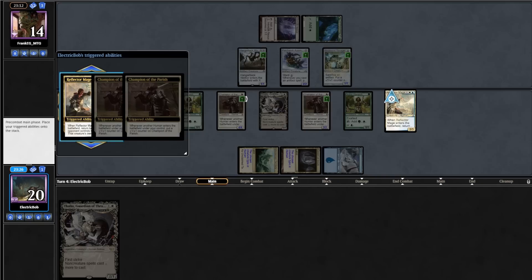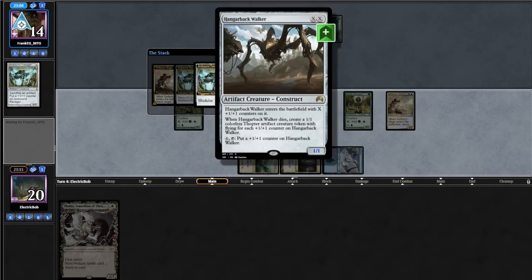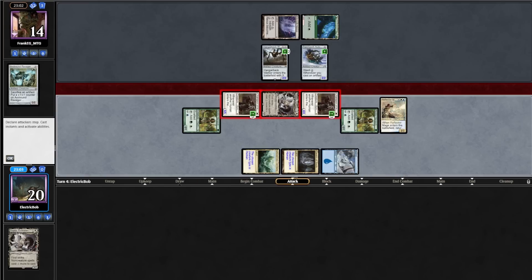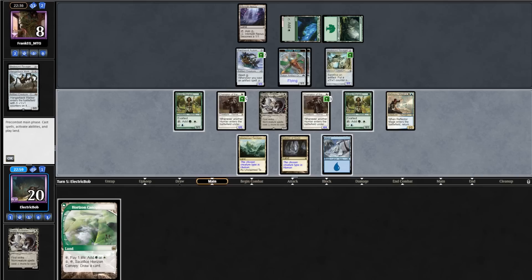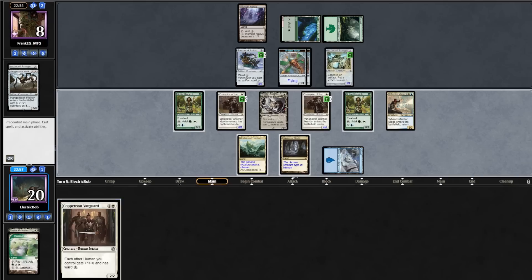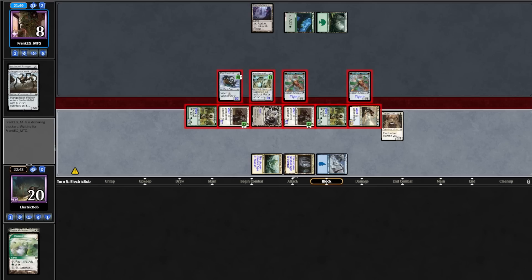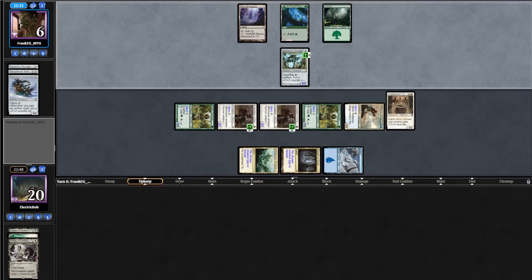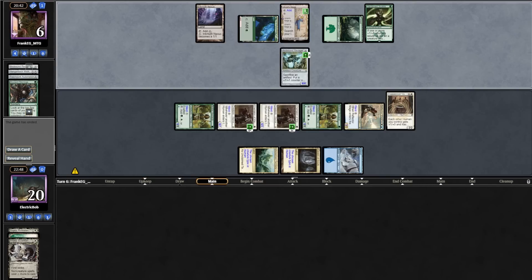We draw Thalia for turn. We play Reflector Mage pumping our Champions and try to bounce Arc-Bound Ravager. In response they sacrifice it, putting a +1/+1 counter on Hangarback. We cast another Thalia just to pump Champions and attack in for 12. Opponent blocks with Hangarback, goes to 8, making two 1/1s. Opponent plays Forest into a Ravager. We draw Canopy, crack it finding Coppercoat Vanguard. We cast it and do the math. They sacrifice all creatures to make Arc-Bound Ravager a 4/4, killing our Thalia — they go down to 6. Opponent casts Hardened Scales and Ancient Stirrings, plays a Saga, and scoops.